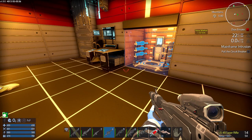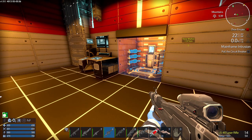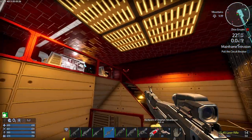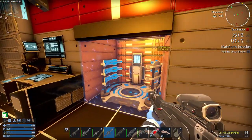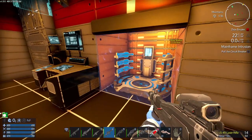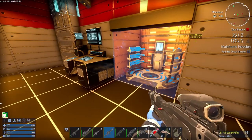Welcome to this series where we are playing Reforged Eden for Imperium Galactic Survival. In the last part we fought our way through the radar station and opened up the teleporter to the Xeno Mainframe. And in this part that is where we're going to be going.